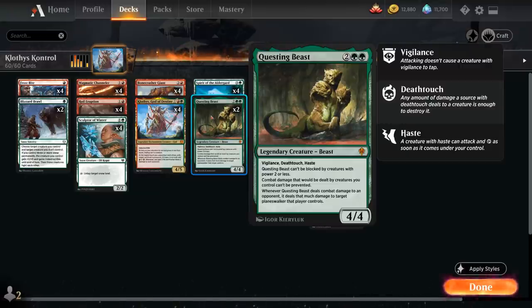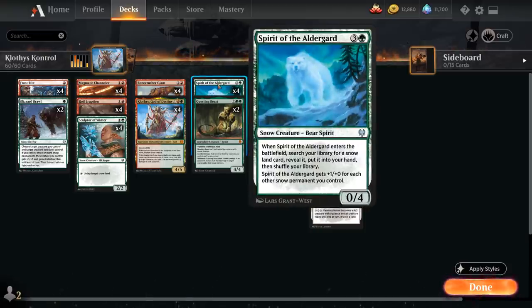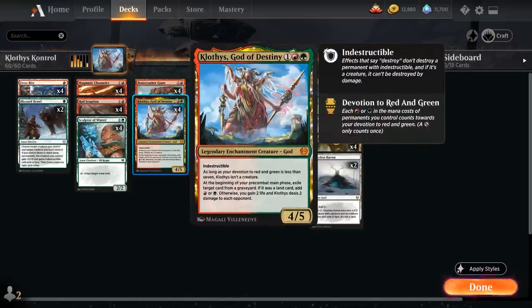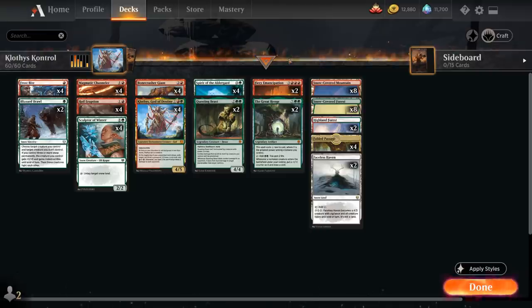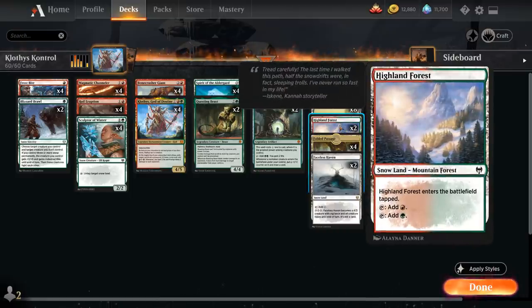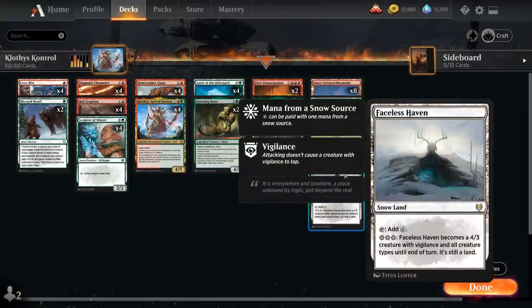2 copies of Questing Beast as our Planeswalker slayer — a 4/4 with Vigilance, Deathtouch, and Haste, among other abilities. We also have 2 copies of Fiery Emancipation: if a source we control would deal damage, it deals triple that damage instead — so we can easily one-hit KO someone attacking with Spirit of the Elderguard, or combine it with Roil Eruption for 15 damage, or triple Klothys's ability. For the mana base: 8 Snow-Covered Mountains, 8 Snow-Covered Forests, 2 Highland Forest, 4 Fabled Passage to search up snow lands and put a land in the graveyard for Klothys, and 2 Faceless Haven.